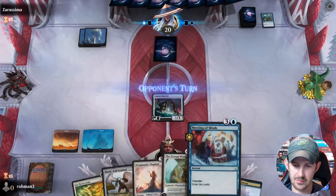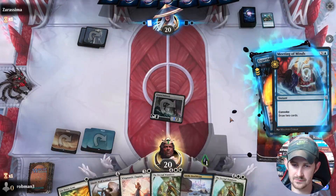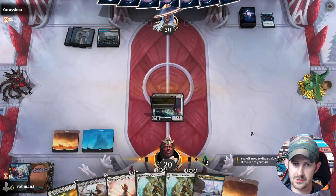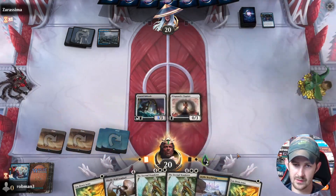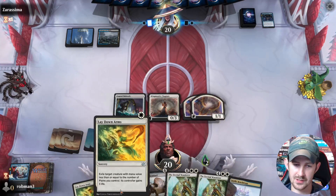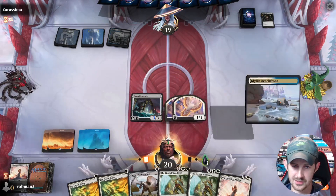We can Meeting of Minds to draw two thanks to Convoke, so let's go ahead and do that. Opponent proliferating — we're kind of racing. We're going to go for just the Chaplain first and start hitting them, because we are probably on a clock. The version we're playing against doesn't play creatures, so a lot of our creatures are really bad. We're putting them in a desperate spot, which is good.